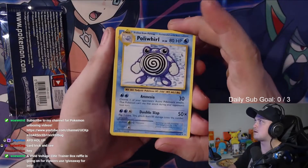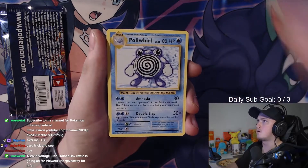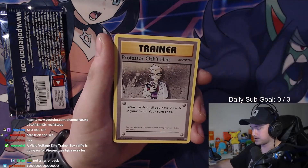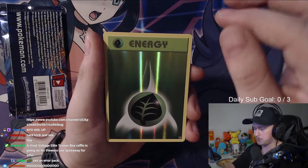Hollywhirl, non-hollow, interesting. Brock's Grit, Professor Oak's Hint, the hollow energy in the wrong place.